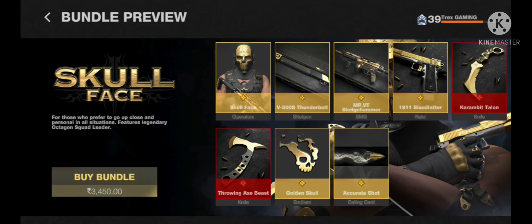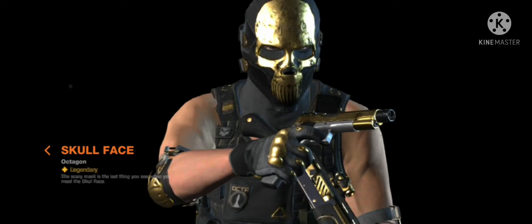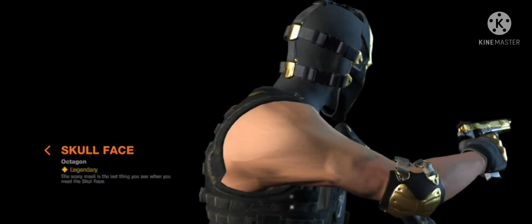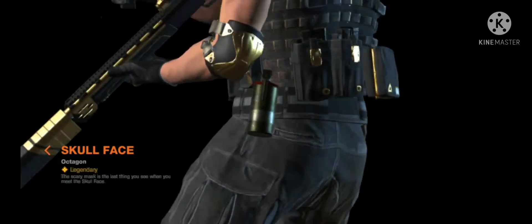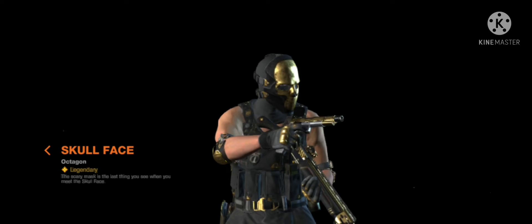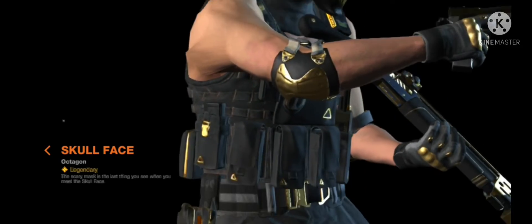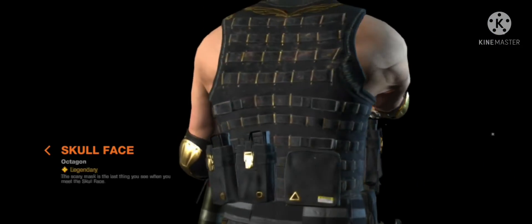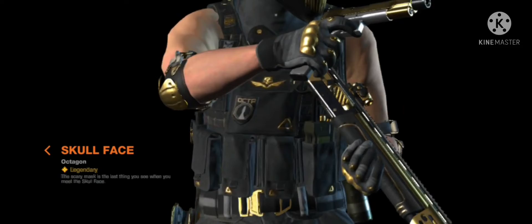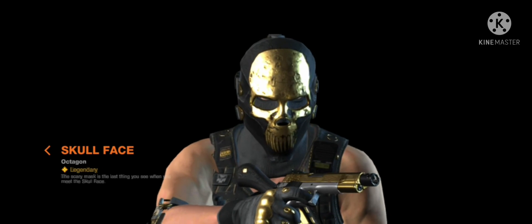Next and last — the Skull Face bundle, the best bundle in this game. I wish I could get it. Look at the mask — it's like a skull. Look at those muscles, that's pretty cool. The gun fits perfectly. Not even one single character has that first animation. The gloves are visible on the side of his arm. There are even pocket details and a smoke grenade — there's no smoke grenade in this game — and the belt. Oh my god, I give this a 20 out of 20.